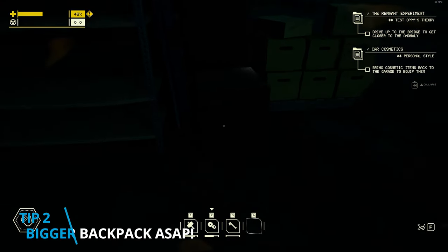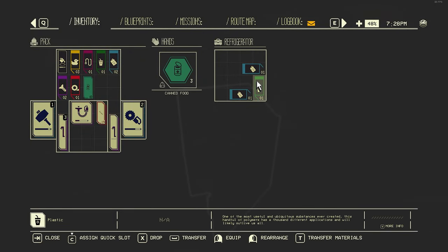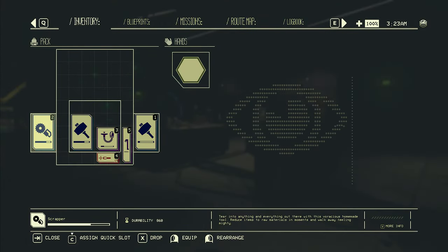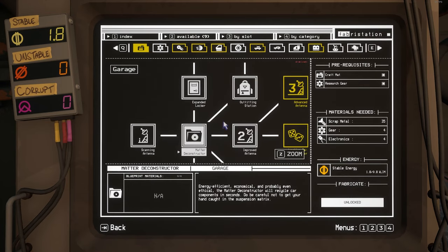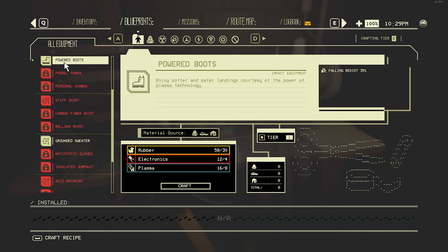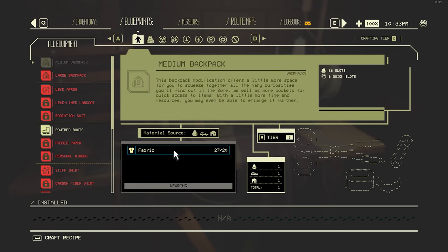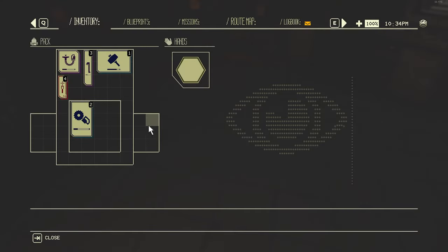There is a lot of loot that can be brought back from each run, and a bigger backpack will mean less to-and-froing to your car when looting the various areas of the game. Head over to your fabrication station and work your way through to the matter deconstructor and up to the outfitting station. A medium backpack is unlocked by default and only costs 20 fabric, which is a very abundant resource. As a bonus, the new backpack will give you two more quick slots for your growing collection of tools — this is one of the very first things you'll want to unlock.